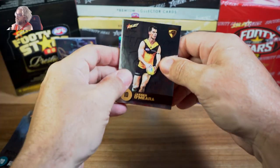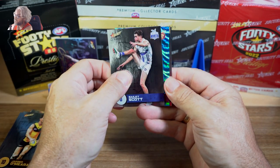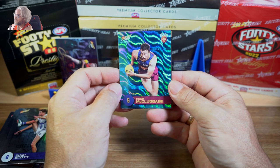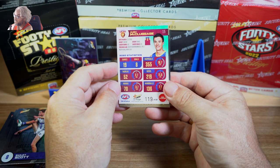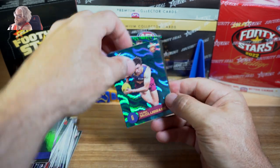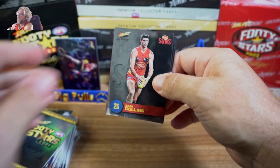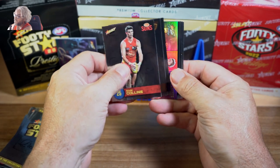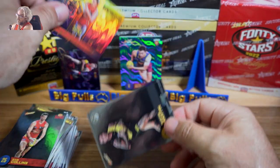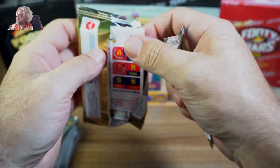As long as it's not seven packs without inserts, hopefully only around four if it has to be. Bailey Scott and it looks like we've got our second blue — Hugh McCluggage. We're getting a lot of Brisbane type players. 119 of 125, Hugh McCluggage, very nice. So we need a green. We've got a Game Breaker — Hugh Greenwood. I wonder if we can find a Brownlow Predictor or a marquee.